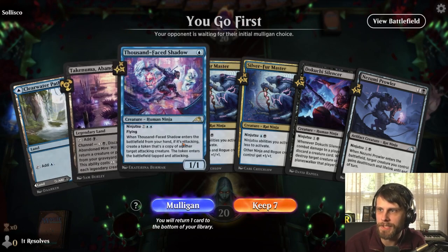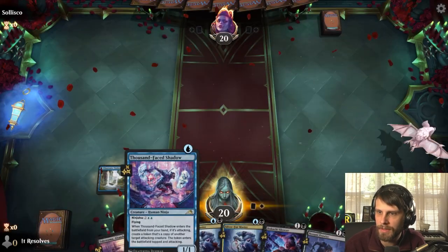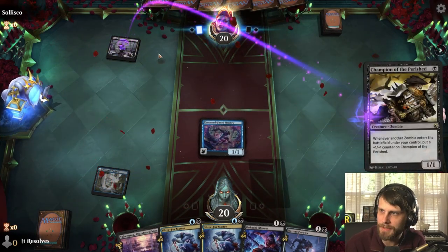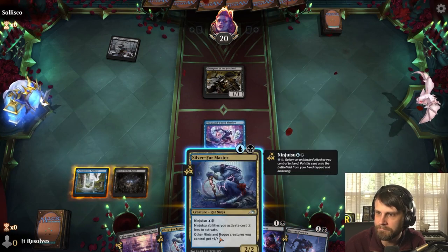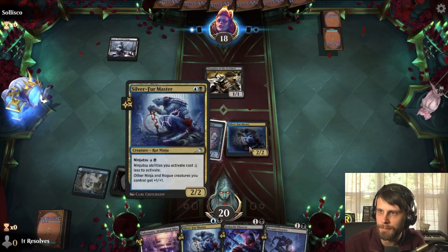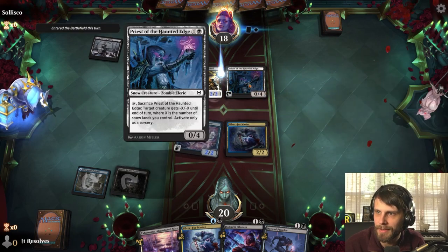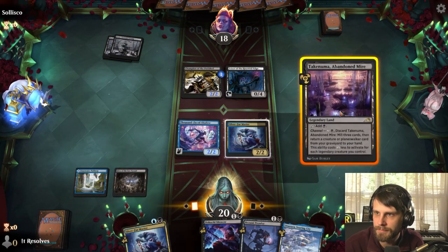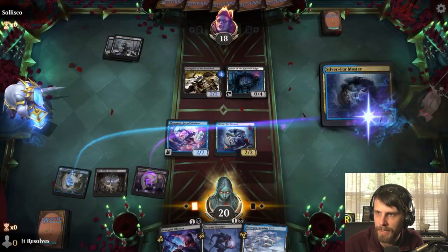Here we are for game number two. This is a bit of an interesting hand, but I think we can try and keep it. Since we don't have another one-drop, I'm going to go ahead and throw one out. Looks like Zombies is going to be the matchup, which is actually quite helpful. I think we just play this out. We can lord up a lot of our stuff here and theoretically we should be okay.